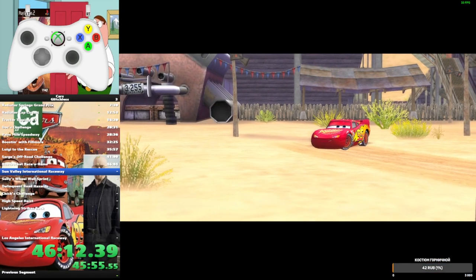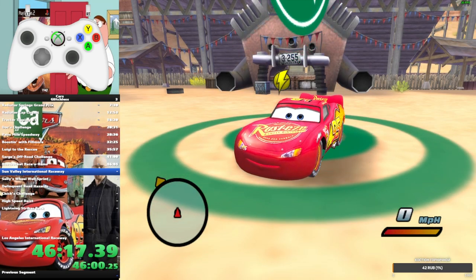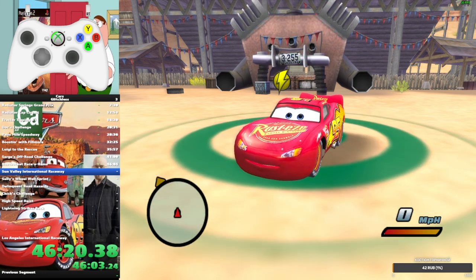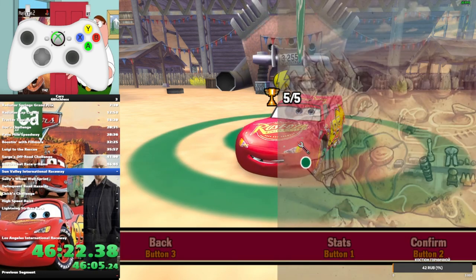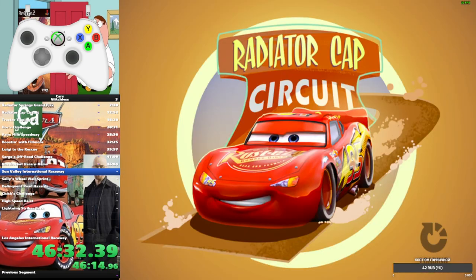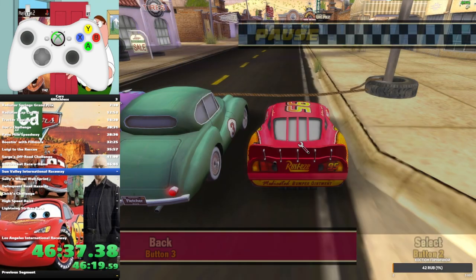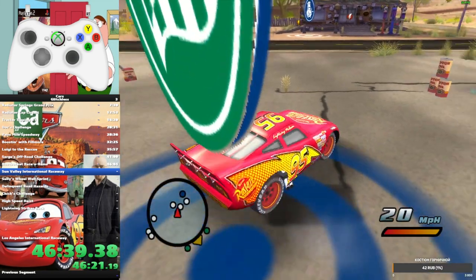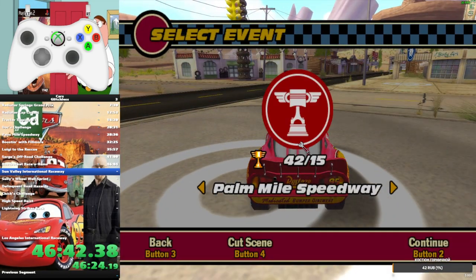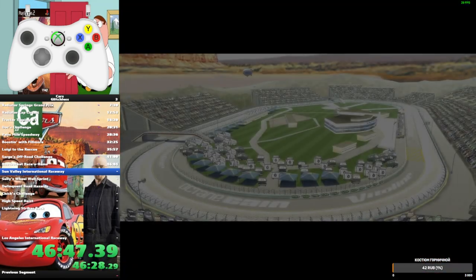I'm probably gonna skip to Sun Valley. Before this, I'll tell you what to do after the Rust Bucket race: you have to do a menu warp. To do a menu warp, press right, down, left, down, right, down, right, right — wait until the race loads in — and quit. Then go to this one, press right, and select Sun Valley.